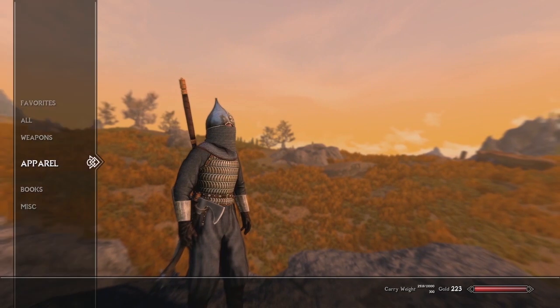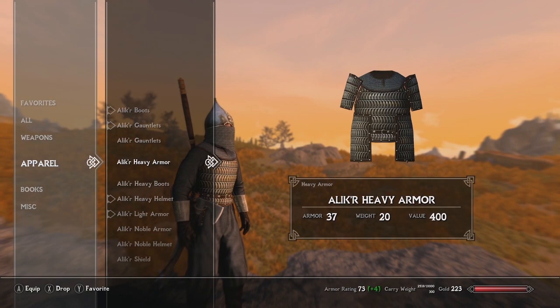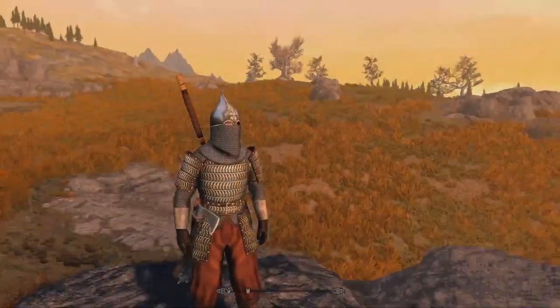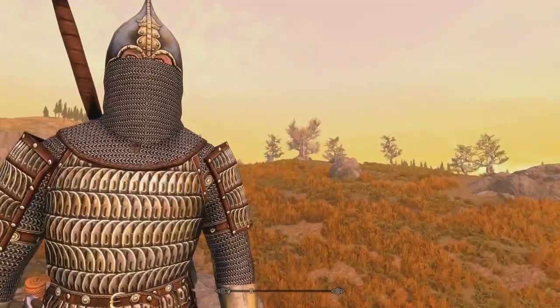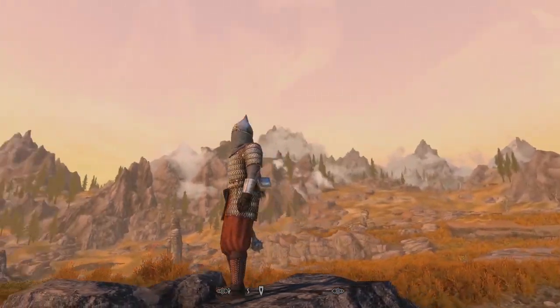Let's take a look at the heavy Alik'r armor — heavy gauntlets, heavy armor, heavy boots, and the heavy helmet. It doesn't change all too much; it just adds a little bit more metal, a little more chainmail, and changes the color of the pants, which is really cool. The boots have got those little curved tips at the end, which is kind of funny looking.